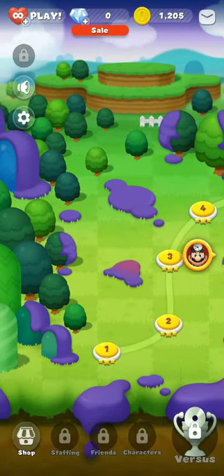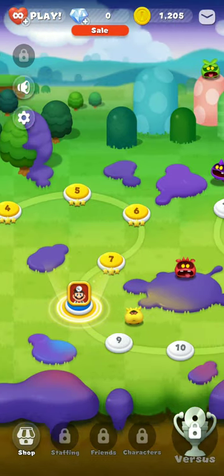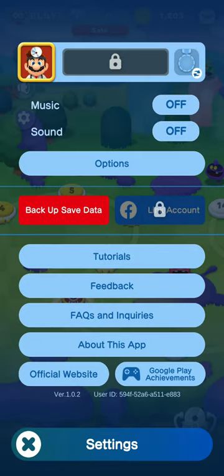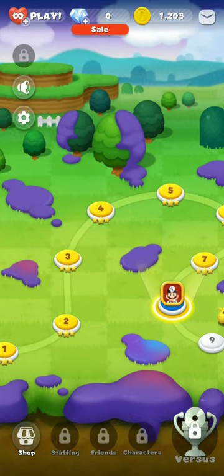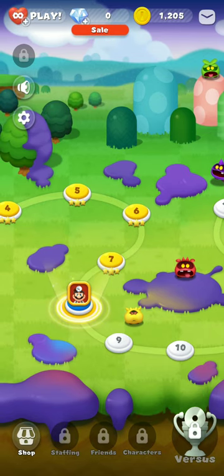As you can tell, I have played a few levels already. They do get progressively harder as you go along. You can connect, at least on Android, to Google Play Games to get achievements. You can get tutorials, provide feedback. If you want to back up your game data, you can sign into your Nintendo account in order to do that. You can toggle the music and sound. The layout is kind of along the lines of Super Mario World, so it should be fairly familiar once you jump in.